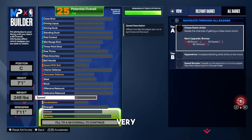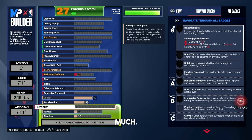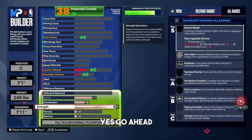Let's start with the physicals, which is very important. For speed, max that out all the way to 60. With 60 speed, you're going to get silver Chase Down Artist on this build — at 7'1" it's pretty solid. For acceleration, leave that at 45. Acceleration is only when you have the ball and you're dribbling, so on a 7'1" you're not really doing that too much. For strength, put that all the way up to 90. At 90 strength, you get gold Brick Wall and gold Immovable Enforcer.